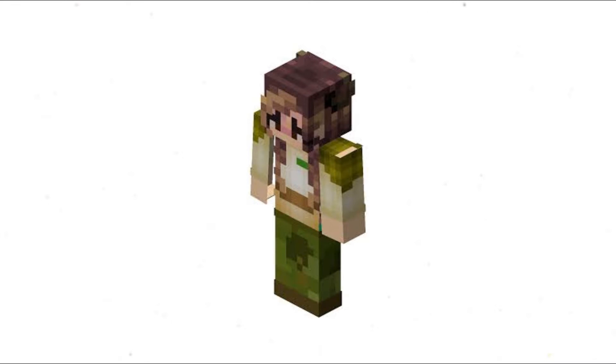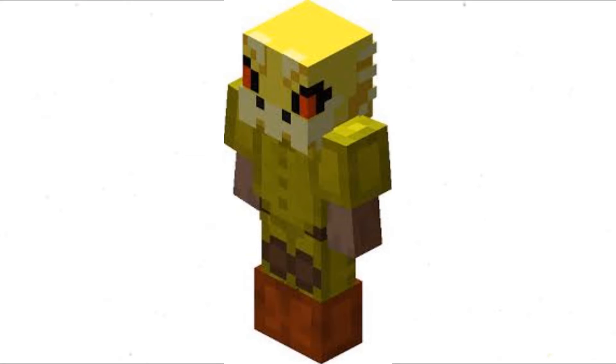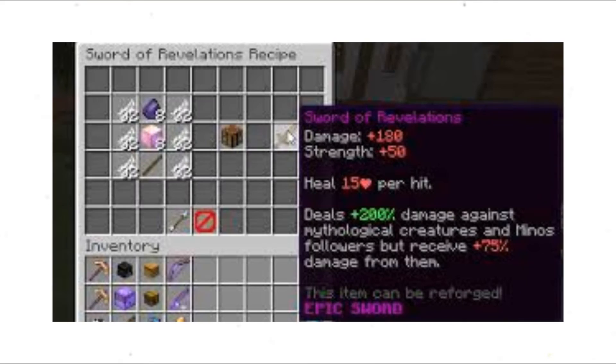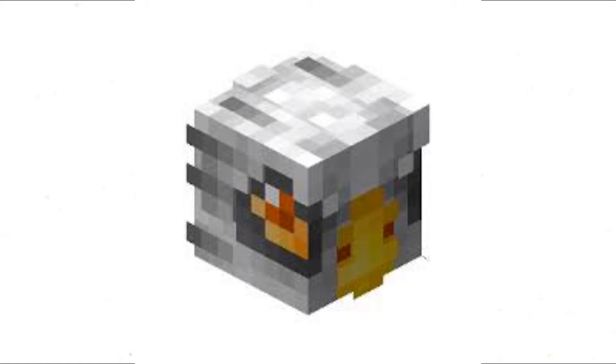For Diana, you will need something like Superior, or 3 quarters Necron and Crown of Greed. Also an End Sword and Sword of Revelations, and at least a rare Griffin Pet.